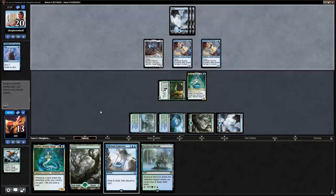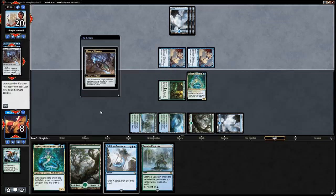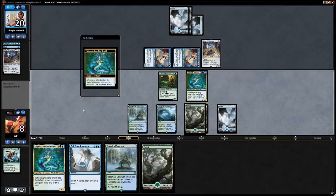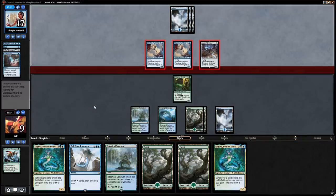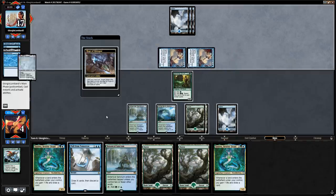Next turn we might play Pull from Tomorrow for a lot; if the opponent has Unsummon we can replay Tatyova. We take five down to eight — not much time. Opponent sacrifices Hope of Ghirapur right before our Pull from Tomorrow, but our most useful answers are instant speed so it doesn't matter much. We draw six cards and discard Tatyova, then opponent plays a third Hope of Ghirapur.